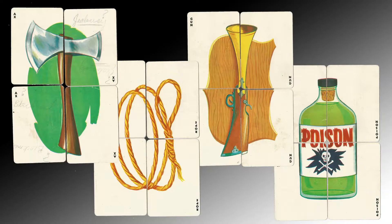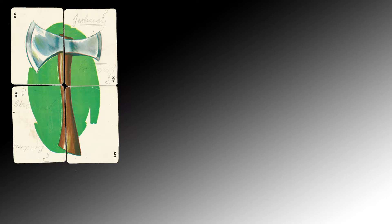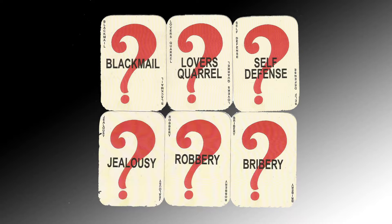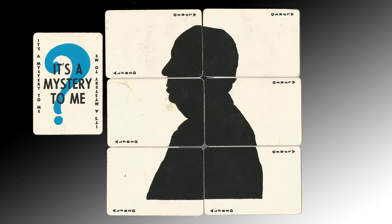16 cards make up the clues for the weapons: poison, gun, rope, and axe. Six cards for Alfred Hitchcock. Six cards for the motives, like bribery, robbery, and lover's quarrel. Seven no clue cards, which are cards that can save you from giving up an important card. And one It's a Mystery to Me card, which you need along with Alfred to win the game.